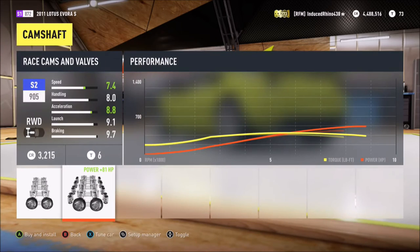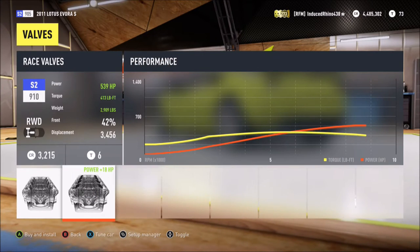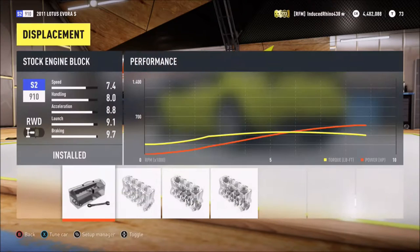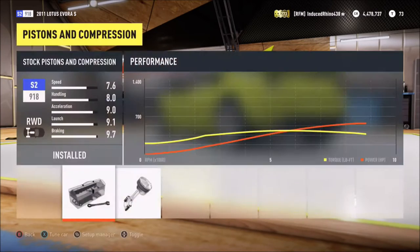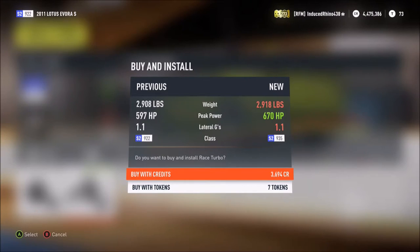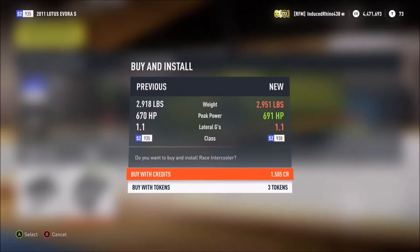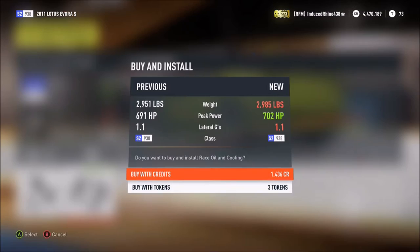Sometimes you shouldn't worry about the ignition - it depends. Give it a race camshaft - it's probably one of the most important things in the engine if you're doing a speed build. Give everything in the engine settings except for the flywheel a race upgrade, but everything else - the tires, the drivetrain - give a sport upgrade. Give it a race turbo and race intercooler, so we've got 691 horsepower, nearly 700.